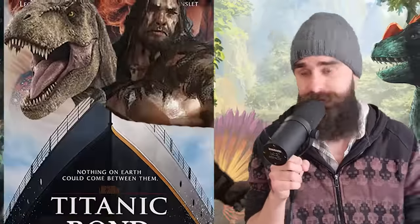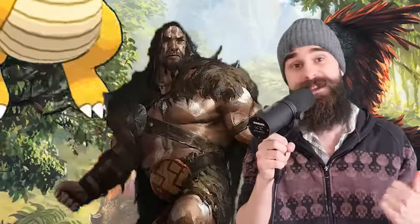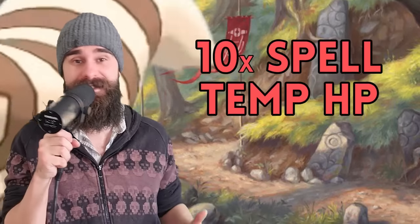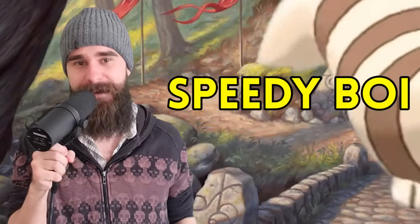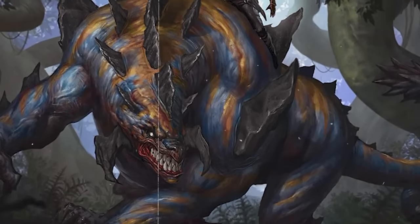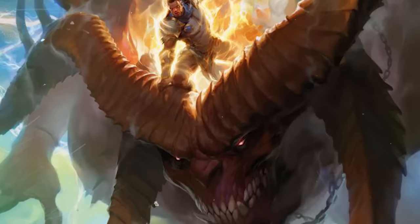At tenth level, you get Titanic Bond. Your companion is now Large, and you can give it a climb speed or a swim speed. Also, once per turn, when you hit a creature with an attack or deal damage with a spell, you get a chance to frighten that creature. Finally, at 14th level, you can expend one spell slot of any level to boost your companion's power for one hour relative to the slot level — it becomes Huge, gets ten times the spell level in temporary hit points, its walking speed increases by five times the spell level, and every attack deals an extra 1d8 plus the spell level in damage, giving you either a terrifying combat monster or an awesome all-terrain vehicle for the party.